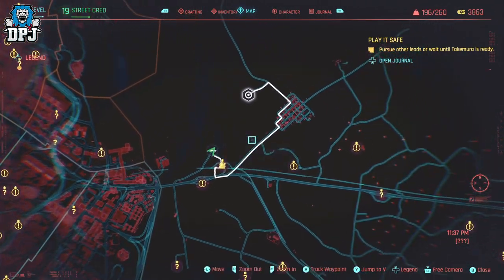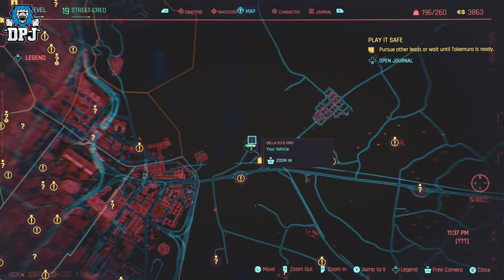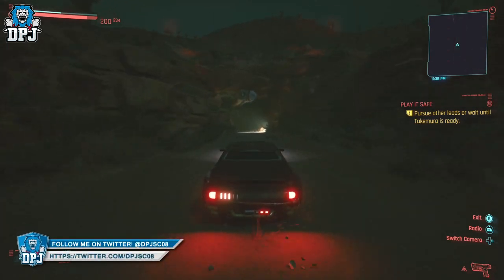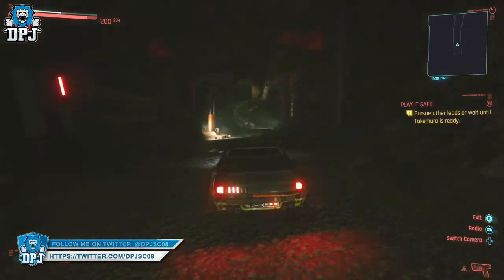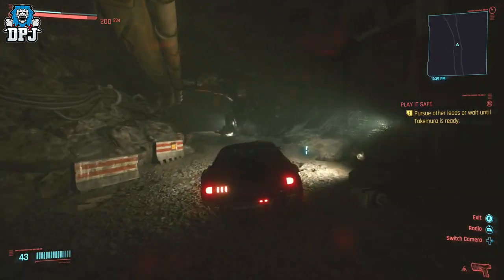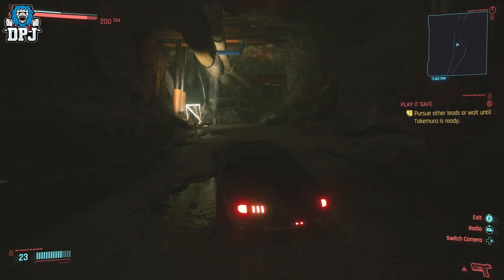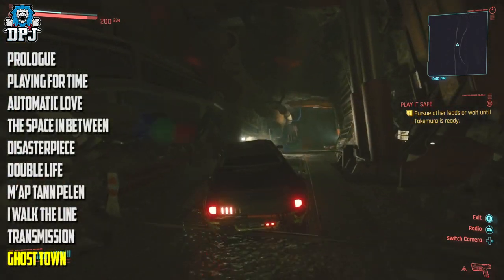Later in the story you meet a lady called Panam on a mission called Ghost Town. In this mission you have a chance to kill one of Panam's enemies, Nash. During that mission you enter this cave to take out Nash and his cronies. I've already done this mission, but I believe if you haven't gotten this far into the story you can still come here and grab the car — confirm this in the comments if you can. Ghost Town is the 9th main mission after the prologue.